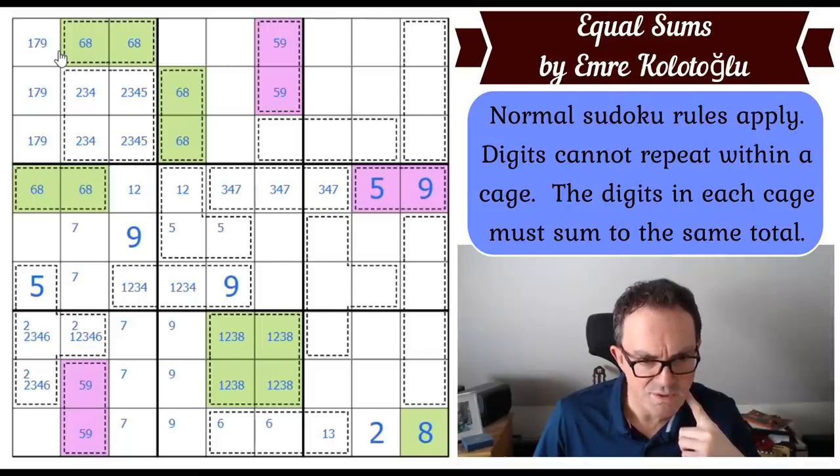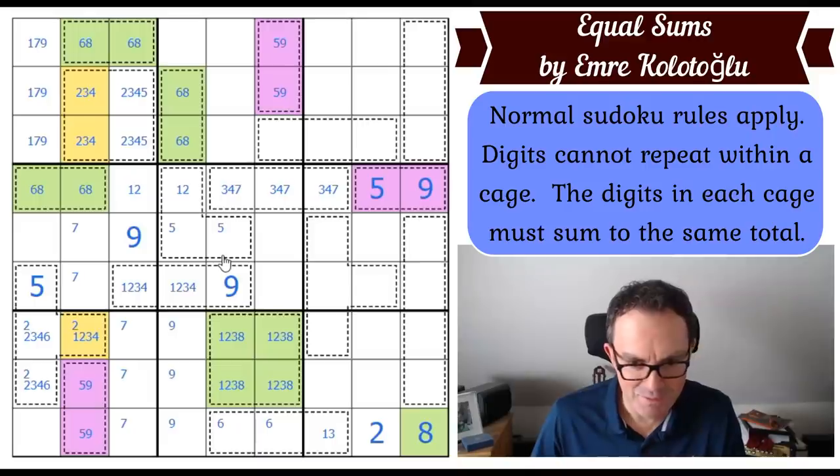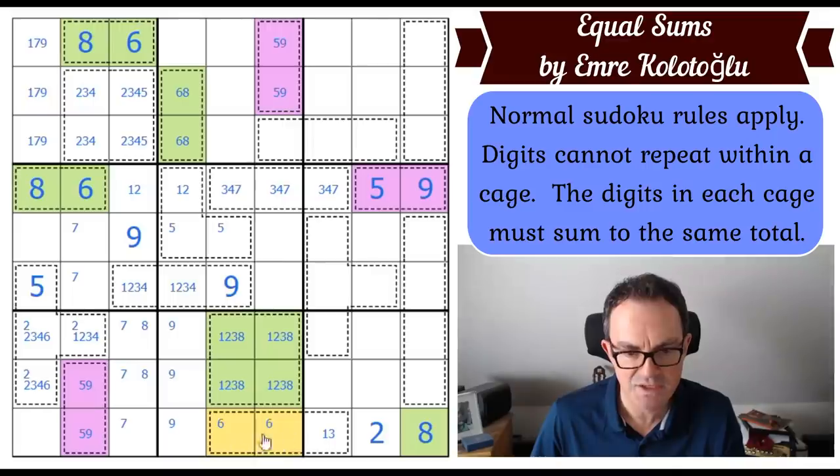Where does eight go in box seven? It's got to go in one of those two squares. That means we get the eight and six resolved up there, and the eight and six resolved there. Now, because there's a six in one of those two squares, six is pushed into this triple, so we now know this triple is one, two, and six. We know where the one goes because of the one up here.